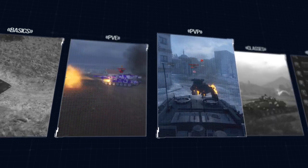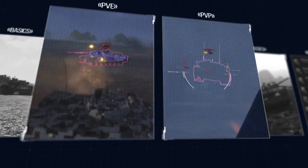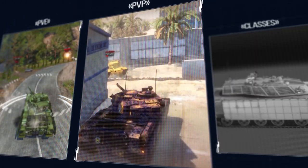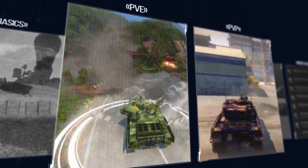Both groups offer quite different experiences, and each requires a different set of skills. The Player vs. Player modes, as their name suggests, are all about fighting other players, while in the Player vs. Environment modes, you team up with several other players to fight AI-controlled opponents.